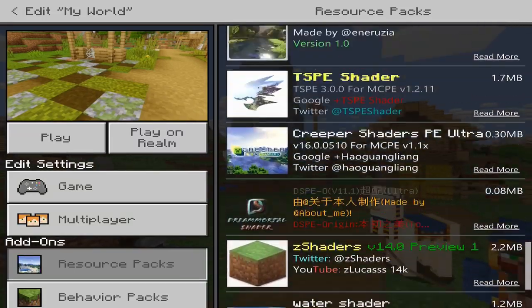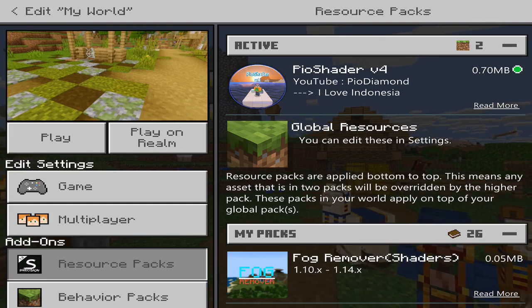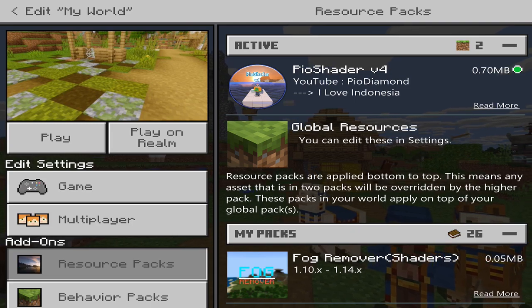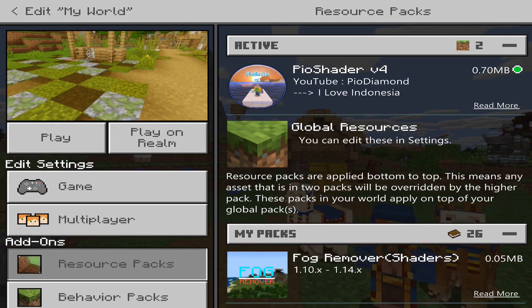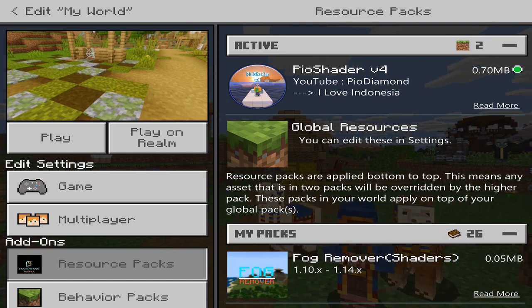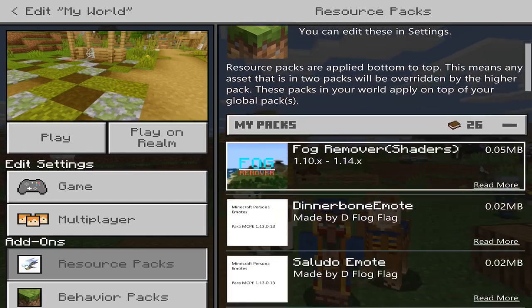If the shader is invisible, it may just not be compatible. In the past I have tried using shaders made on an Android device, and because I'm on iOS, when I loaded into the game everything was invisible and I could not use it. The gameplay of the shader looked amazing but I couldn't do any videos on it because I couldn't run it.